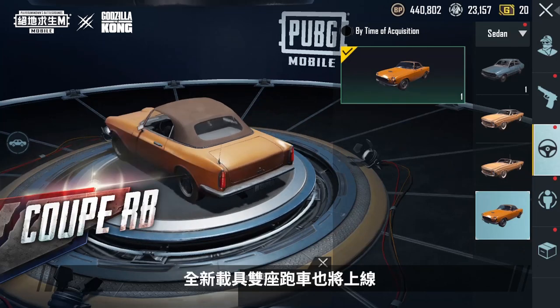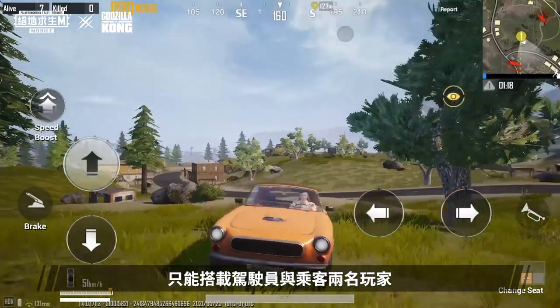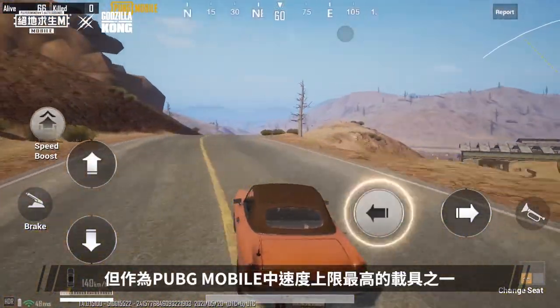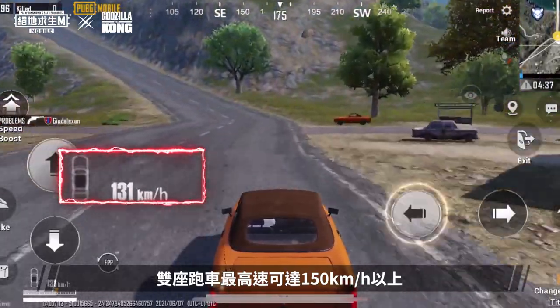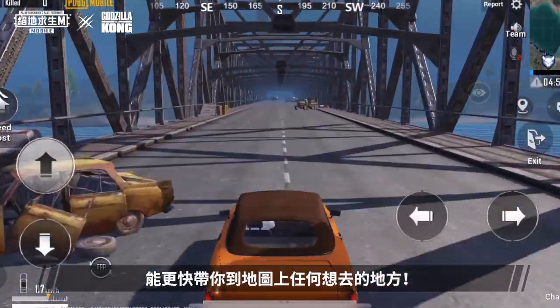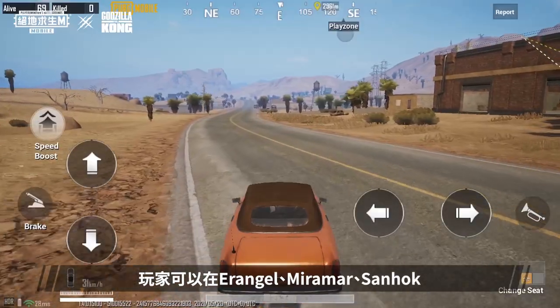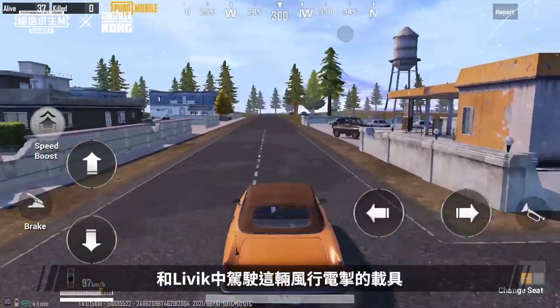At the same time, the new Coupe RB vehicle will be coming online. It's a sports car that can only carry the driver and one passenger, and it's one of the fastest vehicles in PUBG Mobile with a maximum speed of more than 150 kilometers an hour. Players can experience the lightning-fast Coupe RB in Erangel, Miramar, Sainhook, and Lippin.